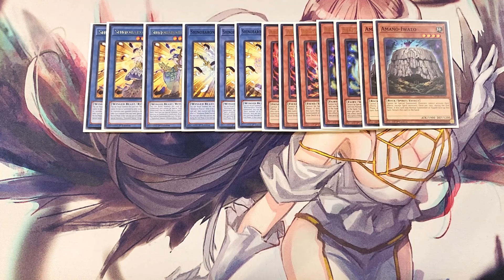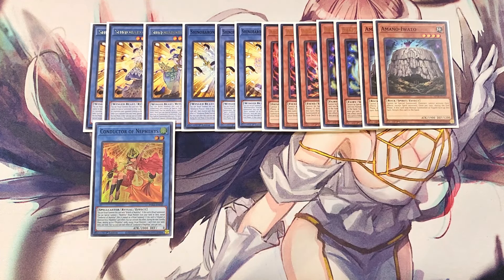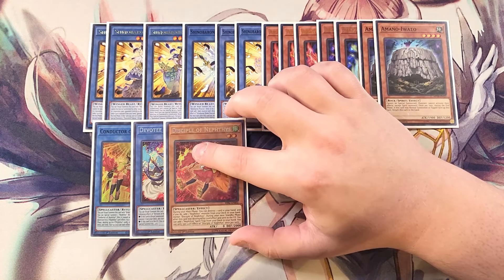We then play Conductor of the Nephtys. The Nephtys engine in this deck is just insane. If this card is ritual summoned, you can special summon a Nephtys ritual monster from your hand or deck except another copy of this card, and it counts as a ritual summon. We're always going to be summoning Devotee — if Devotee is ritual summoned you can special summon a Nephtys monster from your deck, and during the end phase of this turn destroy this card. We also play a single copy of Disciple, which during your main phase lets you destroy one card in your hand to add a Nephtys monster from your deck to your hand.